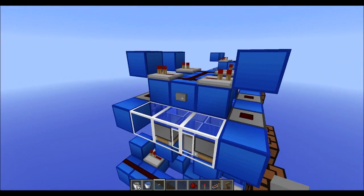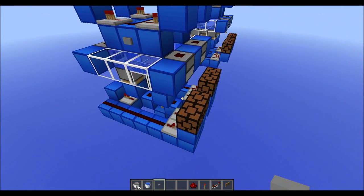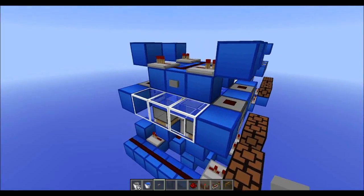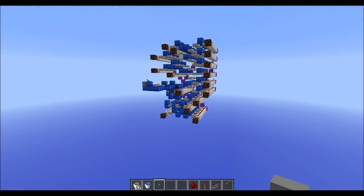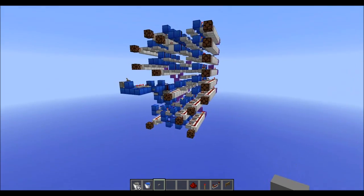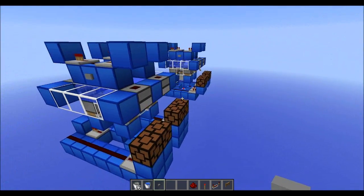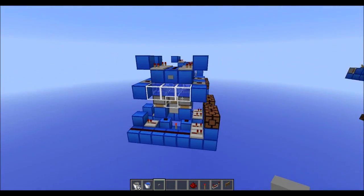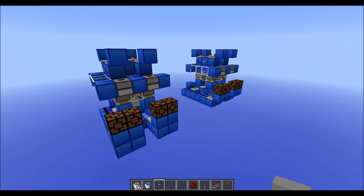So it works perfectly fine with a button. Just hook it up however you want, and each time you'll get some sort of random output. There's also a chance that none of them activate. There are 16 different combinations of these four lights activating, which allows for 16 outputs, which you see here. I will add the download link for this thing if you want to use it for your redstone computer or mini game or whatever you want. Anyways guys, thanks for watching. I hope you enjoyed this tutorial and that you find good uses for this random number generator.